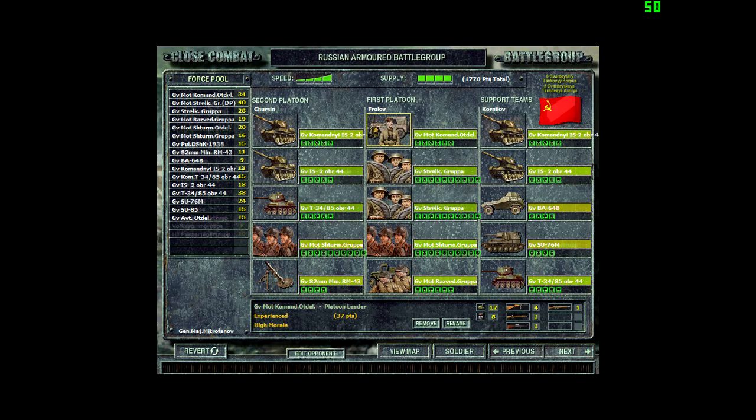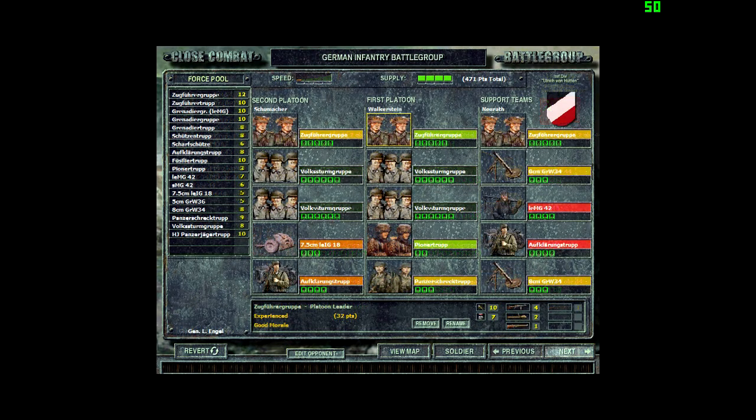On the other side of the fence, the German player has only but a handful of AT guns and vehicles, and a few reserves in his infantry pool. Every single squad that dies counts.